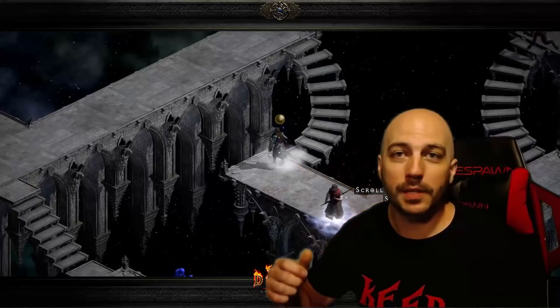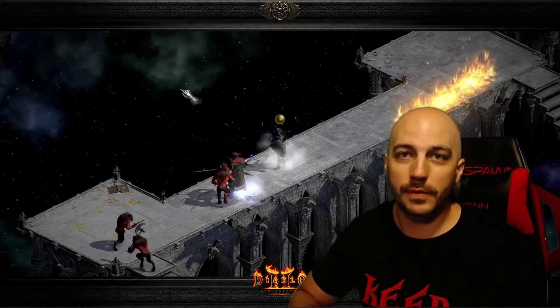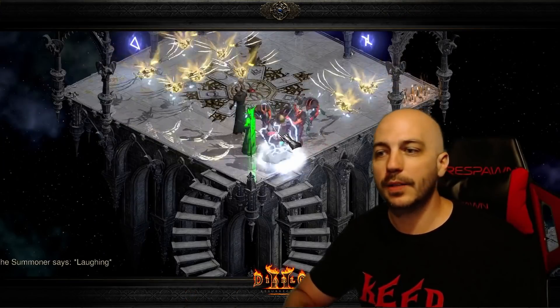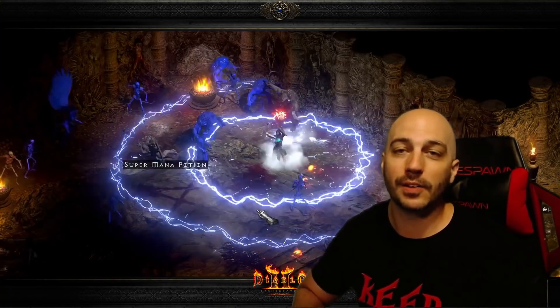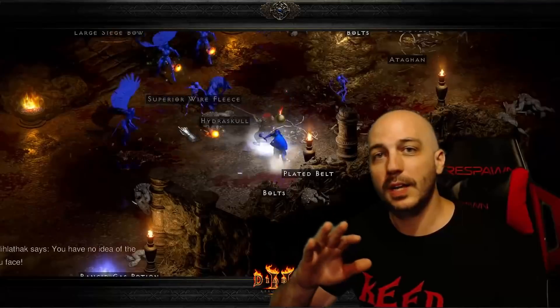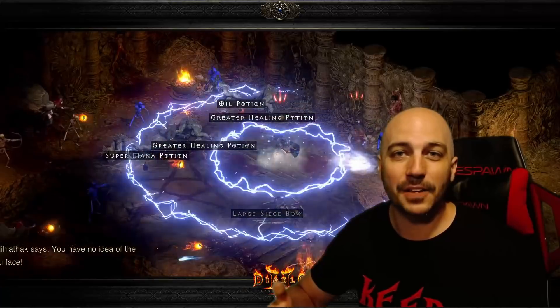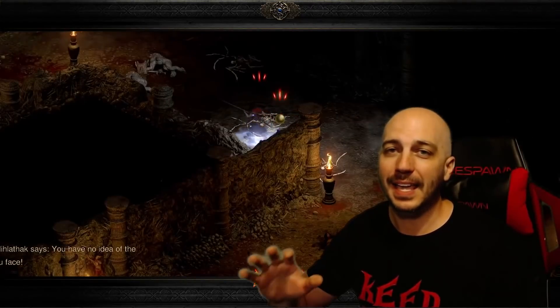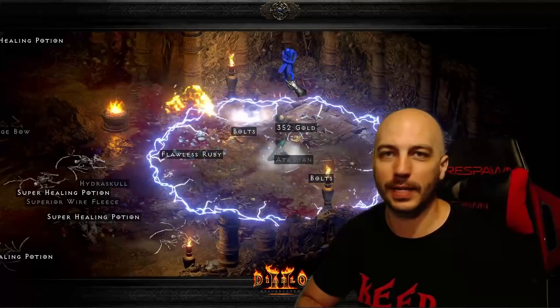Nilathak is going to be quite the bugger. He has a corpse explosion skill that will absolutely wreck you if you're on a budget. There are a bunch of succubi and there could be souls around — it is really crazy down there. So you probably need a little bit better character. Also, if you have a Nature's Peace ring, it has slain monsters rest in peace, so Nilathak cannot use corpse explosion against you. It can help you out, but that is obviously a tough ring to get early on.